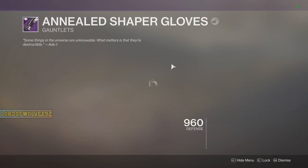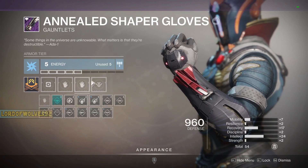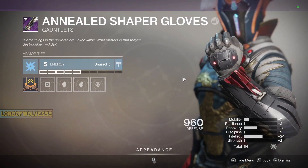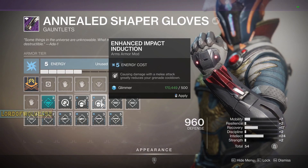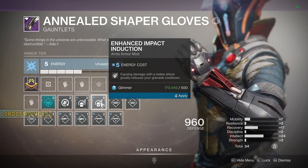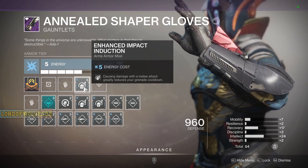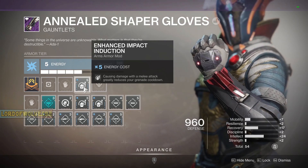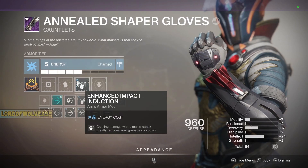Let's check out our arms. Our arms are arc, and although we are using hand cannons which are void, we actually want to keep it arc because of this perk right here — Enhanced Impact Induction: causing damage with a melee attack greatly reduces your grenade cooldown. We super duper want that, because if we're ever being attacked and swarmed by red bar enemies and we don't have our healing grenade, we can smack an enemy and get grenade energy back. So we'll use all of our energy to put that on.